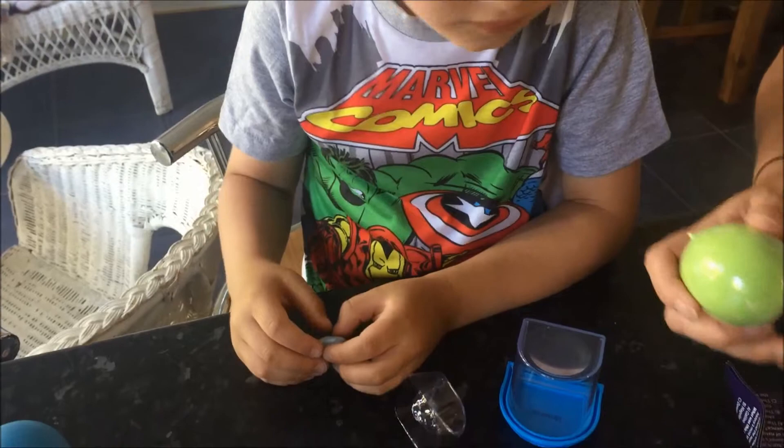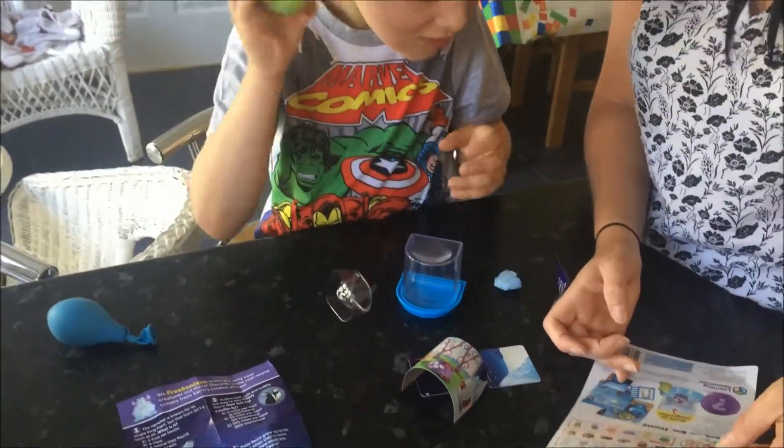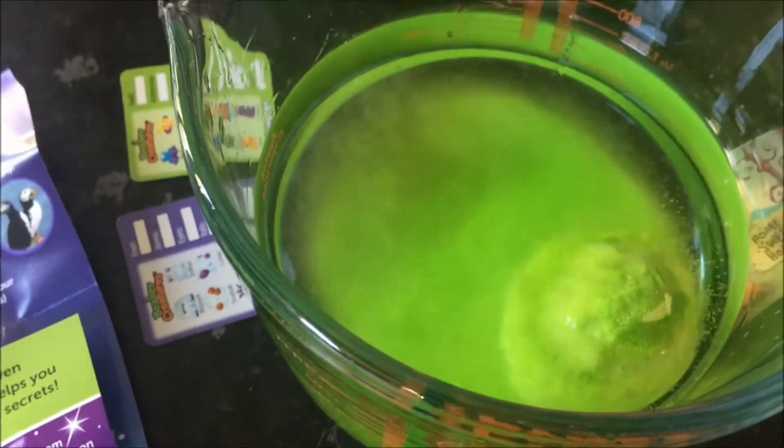So this creature here is what we need to unveil. We need to get a bowl of water, drop the pod in, watch the chemical reaction and then identify the creature. Let's see what it's doing. It's like a bath bomb. Wow, it is like a bath bomb, isn't it? Watch the reaction then extract your creature.